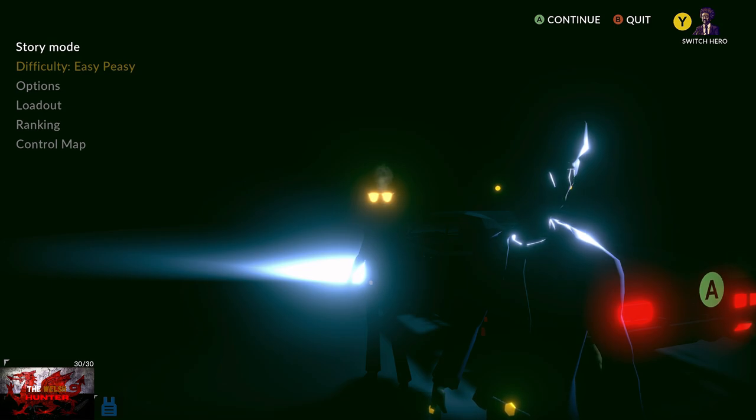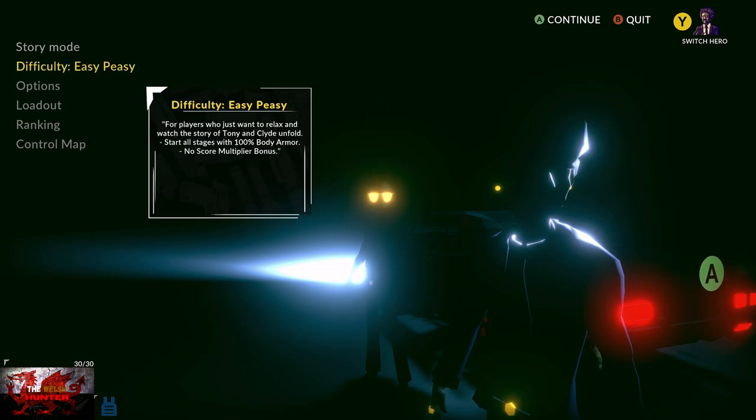We've got six new achievements and they are very easy — it should take around less than 10 minutes. We have to dodge one bullet, 10 bullets, and 50 bullets just by rolling towards them using the left trigger. We also need to kill Bradley, the first boss, on both easy and normal difficulty — they don't stack, so we'll need two small playthroughs — and clear a stage with a double barrel and a dual croft in our loadout.